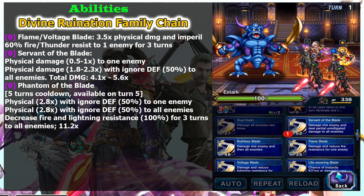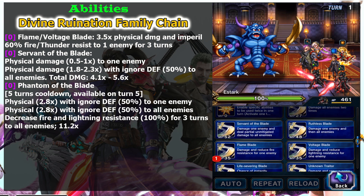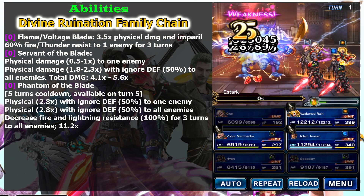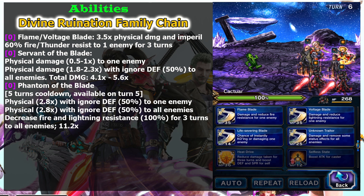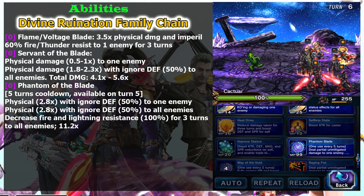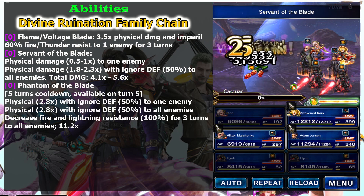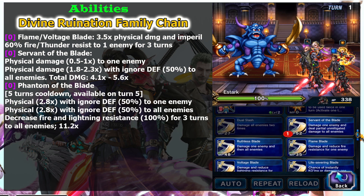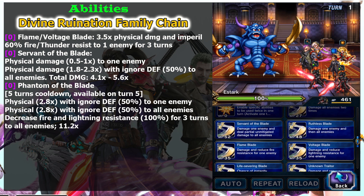Hyo is able to chain with the Divine Ruination family skill tree. He has four skills in total. The first is Flame and the second is Voltage Blade — both deal 3.5 times physical damage and imperil 60% fire and thunder resistance on one enemy for three turns. The damage may not be that high compared to enhanced characters who deal five to six times, but you want to use these early in battle for the elemental imperil, especially if you equip an elemental weapon.